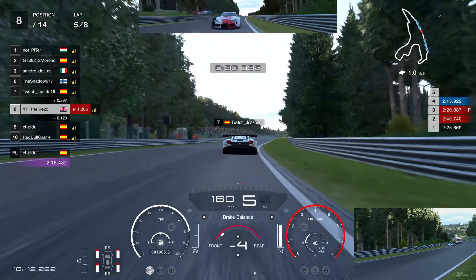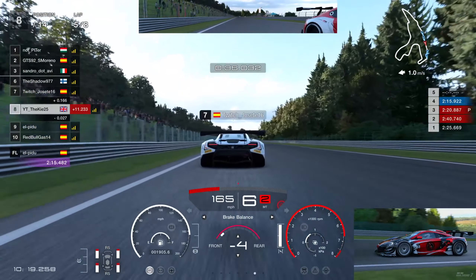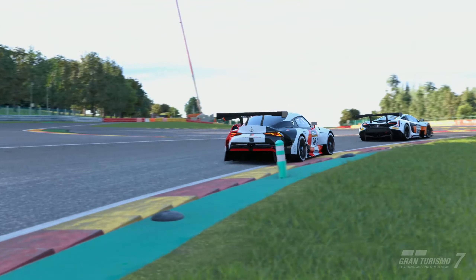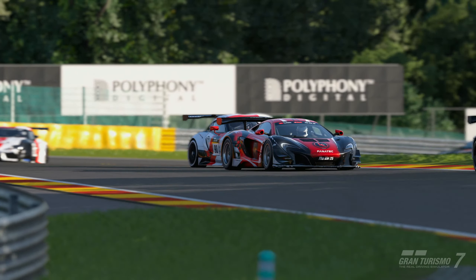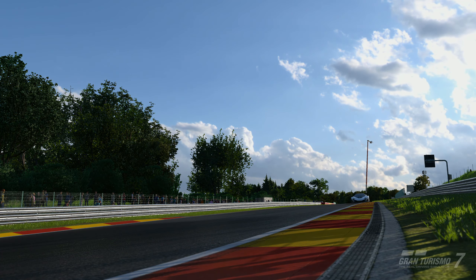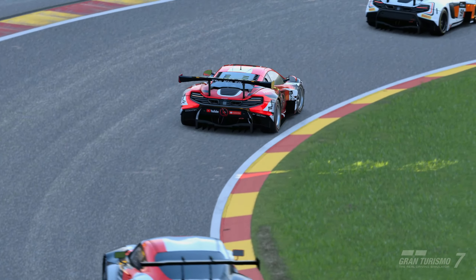There's a Supra that just came out behind us that pitted just before us — he's on fresher tires so he's incredibly quick. I need to bump draft again and be smart, staying behind hosetti and not fighting too much at this stage. We don't want to lose time to that Supra. We want to let his tires fade a bit — once the Supra's tires start to fade that car will start losing quite a lot of momentum.